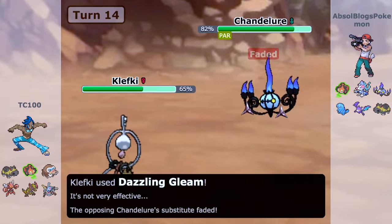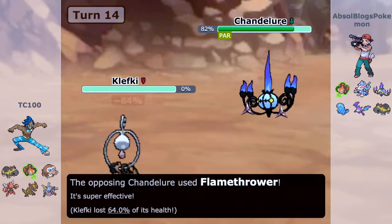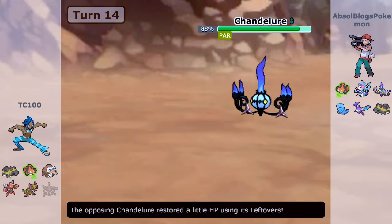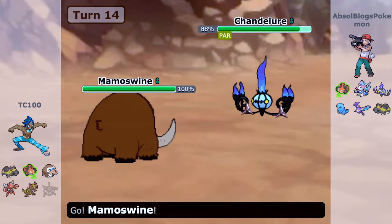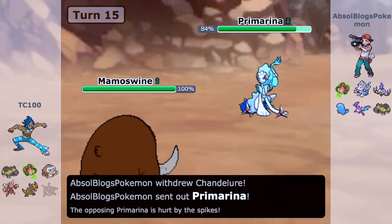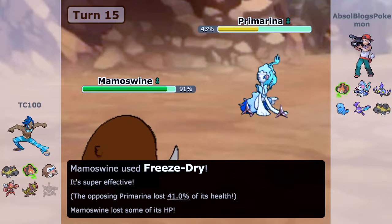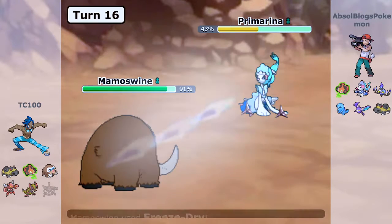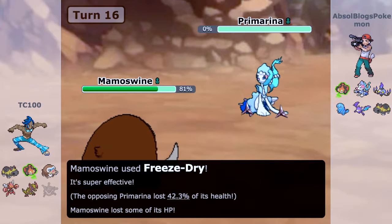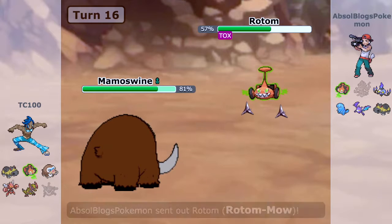I should have switched out right there, but I really want Klefki to faint so I can go into something different — Mamoswine. I think Mamoswine is in the OU tier, so I'm confused about that. I go for Freeze-Dry and catch the Primarina coming in, which is awesome because I'm able to two-hit KO it. Goodbye Primarina — it didn't really do much in this game.